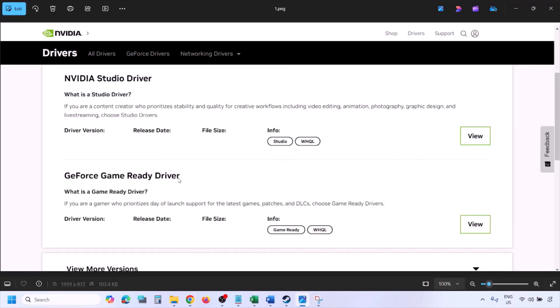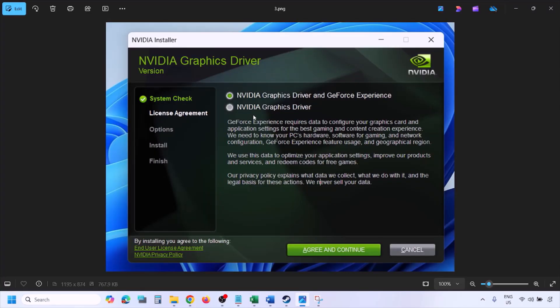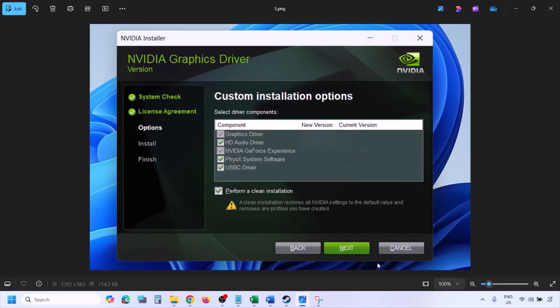Once you click Find, you will see the latest GeForce Game Ready Driver. Click View, then click Download and let the download complete. Once downloaded, run the exe file, click Agree and Continue, then select the Custom option — by default Express is selected. Select Custom and click Next. Put a check on the box which says Perform a Clean Installation, then click Next and let the installation complete.